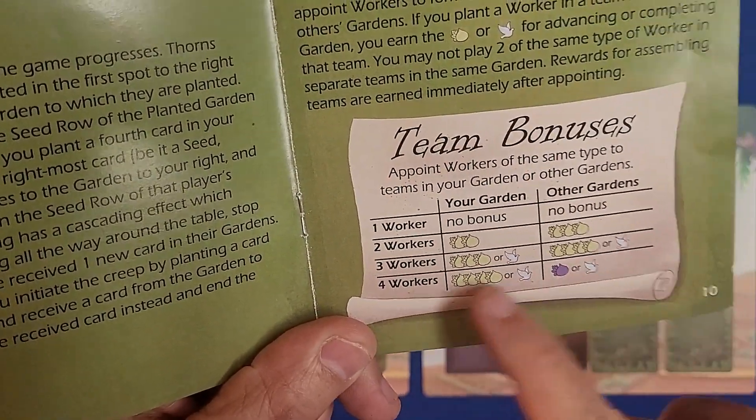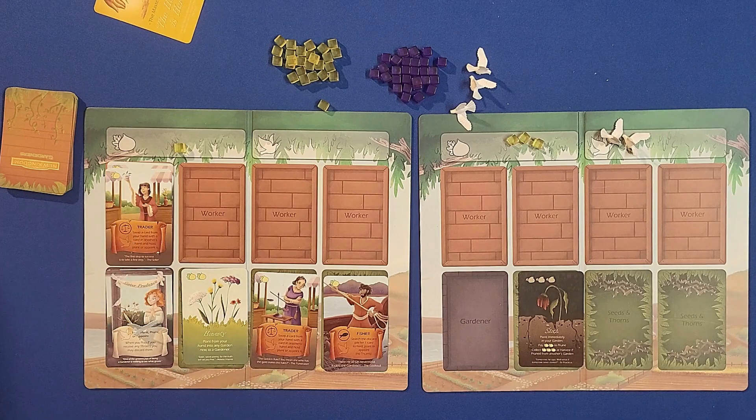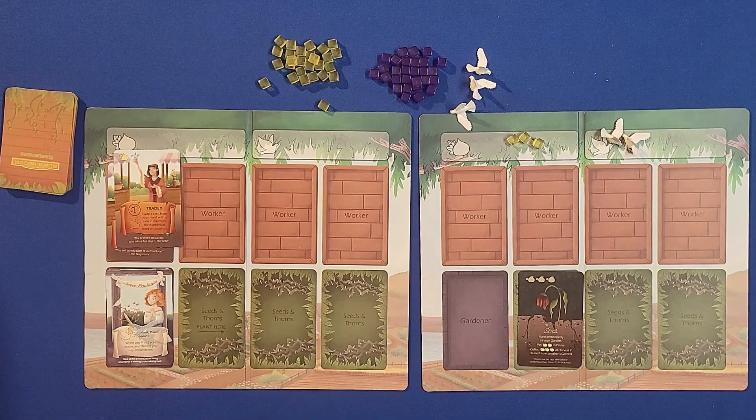The same bonus system applies across all worker types, and you can have up to four of the same workers in each slot. You can also plant plants in your opponent's garden, but the main reason to do that is to try to shift the plants over and hope a plant you want moves to your side.